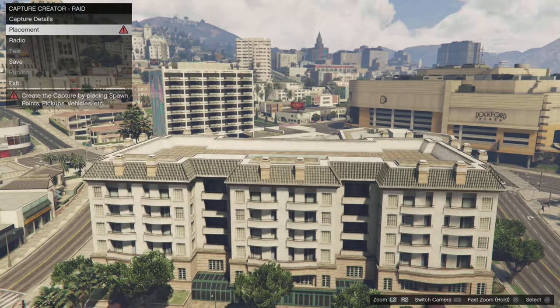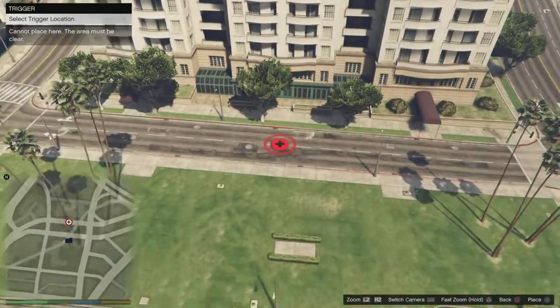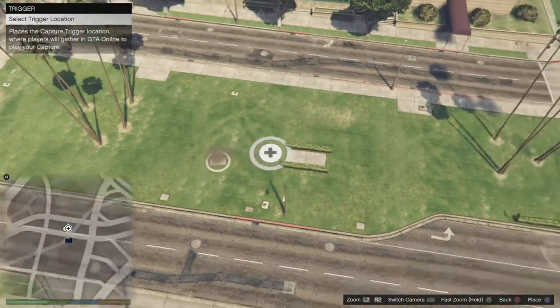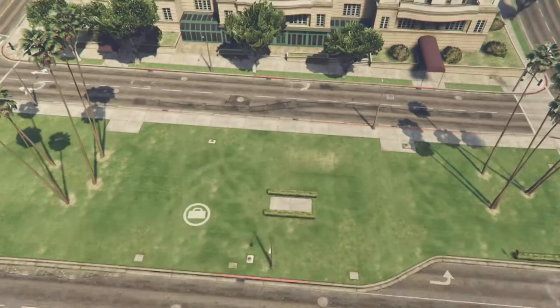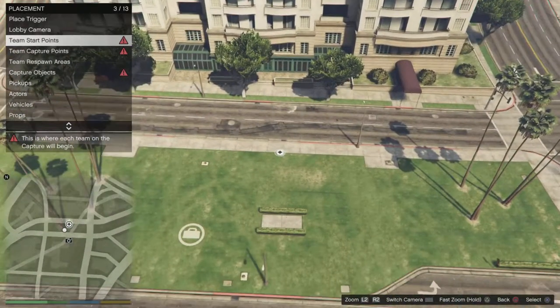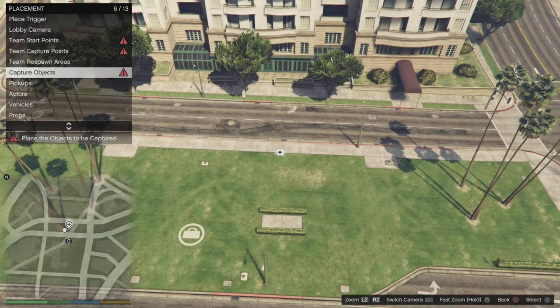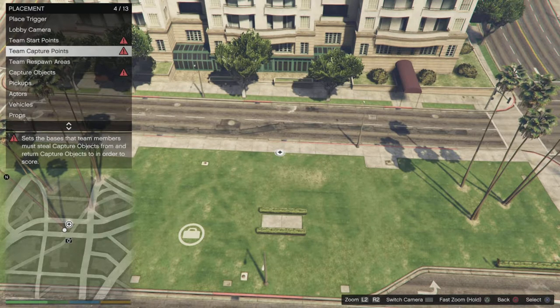Once you're done with the capture details, go to placement and place the trigger wherever you want — doesn't matter. Lobby camera, take a picture, doesn't matter which one. Team star points we'll get to later. The ones you have to worry about most are the capture and the capture objects. Let's start with the team capture points.